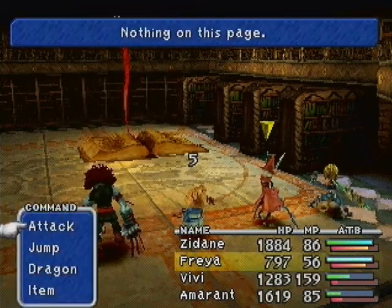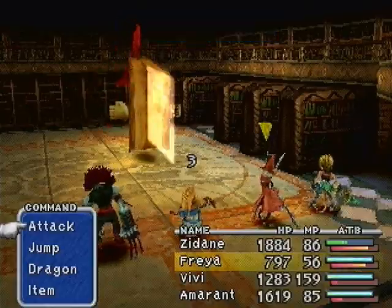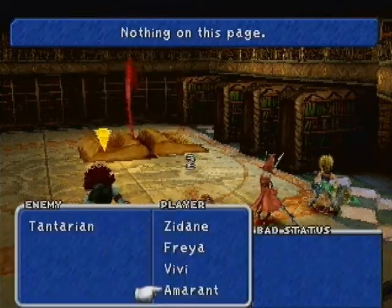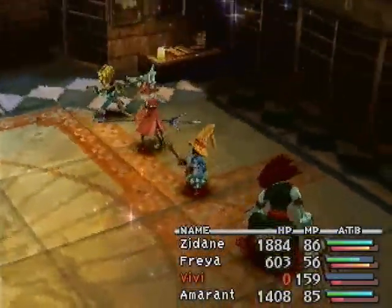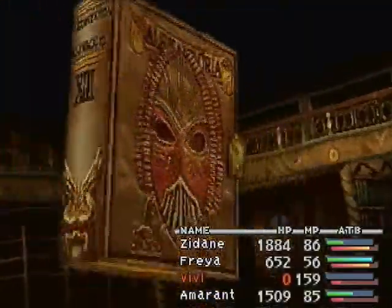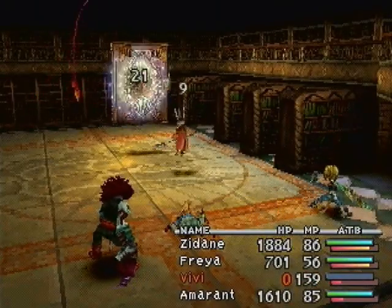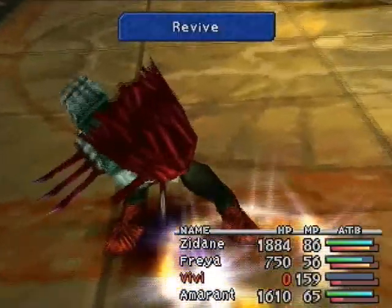Our physical attacks aren't doing much, one because we're in the back row. But there's a specific reason we want to be in the back row - after we get to a certain point, we're not gonna want to use any more physical attacks. Vivi's about to die. Amarant is gonna be kind of our white mage at the moment. I believe we want to get him to page 150-something, so we're gonna have to keep attacking until we get there.